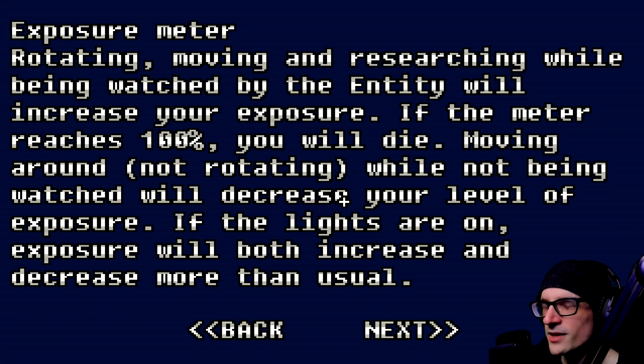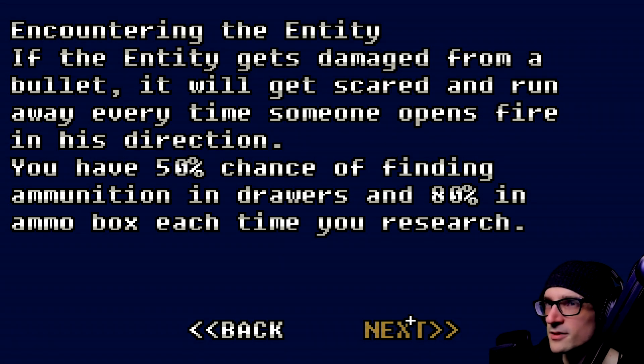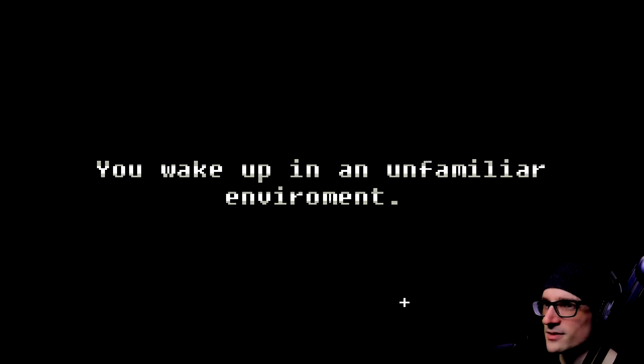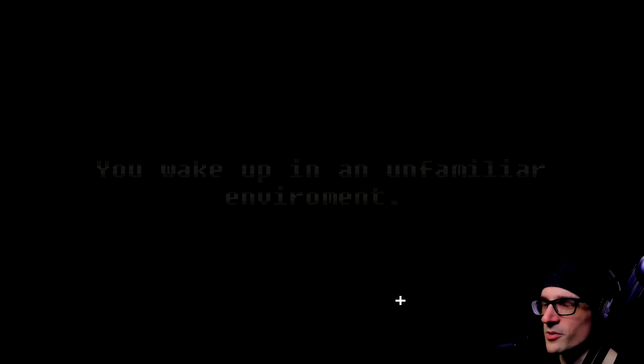If the lights are on, exposure will both increase and decrease more than usual. If the entity gets damaged from a bullet, it will get scared and run away every time someone opens fire in its direction. You have a 50% chance of finding ammunition in drawers and 80% in ammo boxes each time you research. Interesting — you wake up in an unfamiliar environment. Seems like there's a lot going for this game.